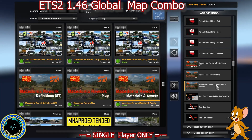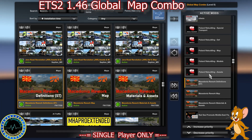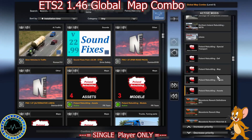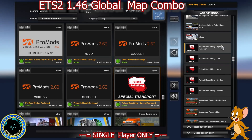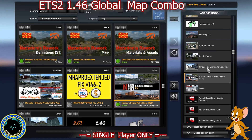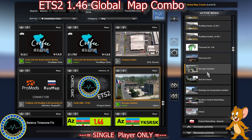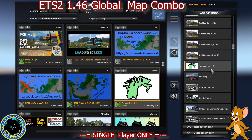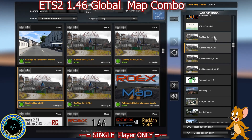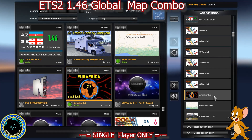Then we've got North Macedonia Rework Materials, Assets, Map, and Definitions — ST or non-ST depending on whether you've got the Special Transport DLC. Then Poland Rebuilding Assets, Models, Map, Def, and Special Transport if you've got the DLC. Then we've got Celestia, Northern Ireland Rebuild Beta, Santiago de Compostela Añadido, Sud de France, Borges Updated, ITA Revamp 0.6, and FinMag for 1.46. Then RusMap Model 2, Model, Map, Def. Then Africa Extended and Euro Africa version 2.2.